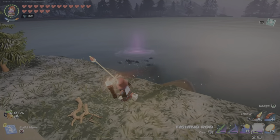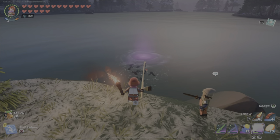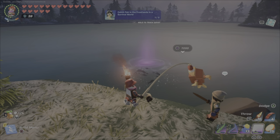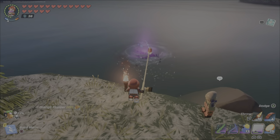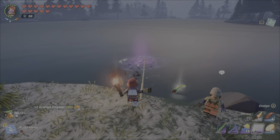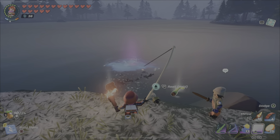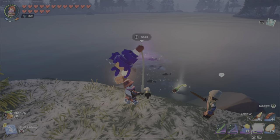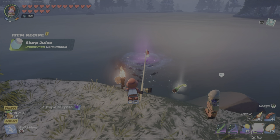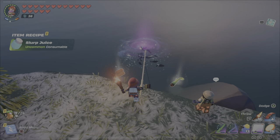We head off to the frost lands biome to do some fishing. The first cast pulls up an orange flopper — they're everywhere. There are also quests specifically for catching fish in the frost lands. Another thing to notice is that fish will fight harder and longer depending on their rarity, so you can kind of tell what you have on your line right away. A particularly hard fight turned out to be a purple slurp fish.